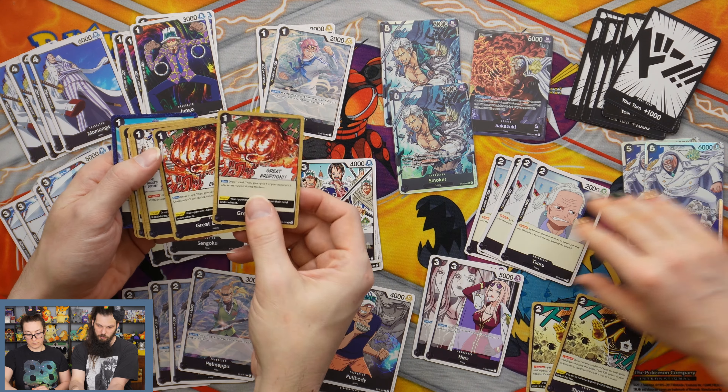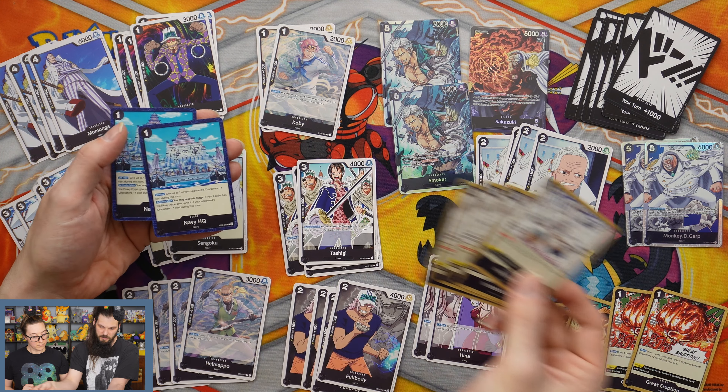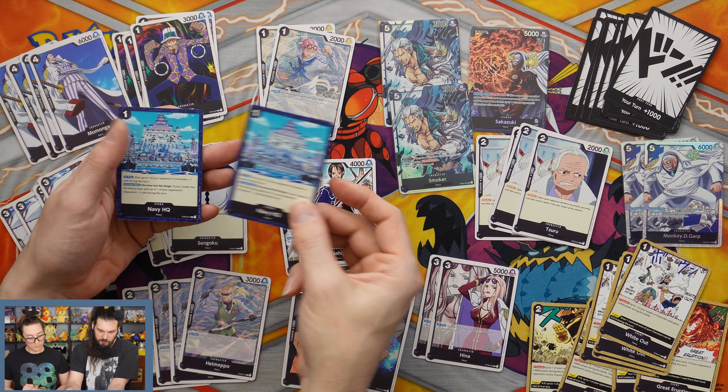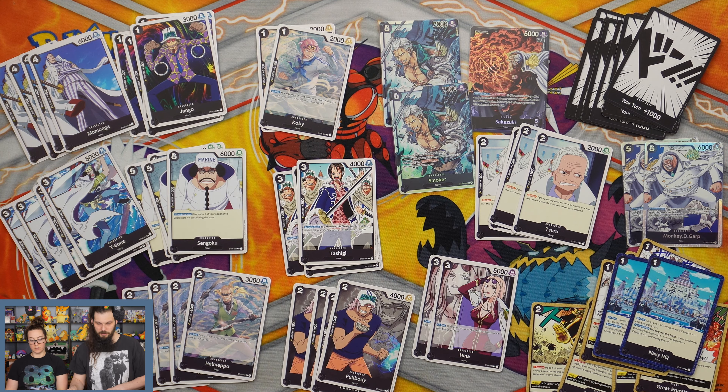Shockwave. We got some Great Eruption. The Whiteout event. And then we got two stage Navy Headquarters. Cool. Because that's a Navy deck.